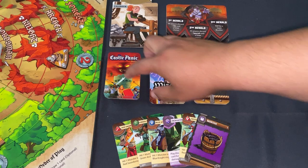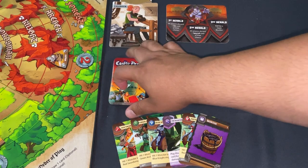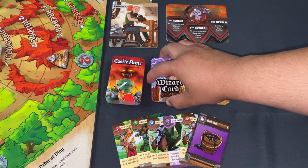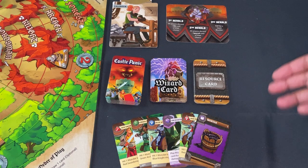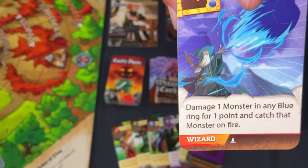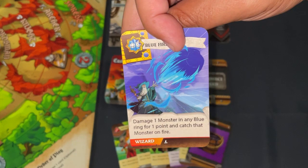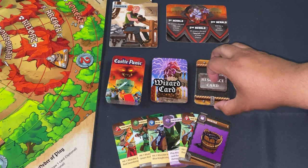Zooming in on my player area: this is the main Castle Panic deck where most attack cards come from. I also have the Wizard card deck from the Wizard's Tower expansion — you access it during the draw and discard phase. These are generally more powerful cards; for example, 'damage one monster in any blue ring and catch it on fire' — fire is a special effect that does ongoing damage, which is more powerful than a one-time hit.